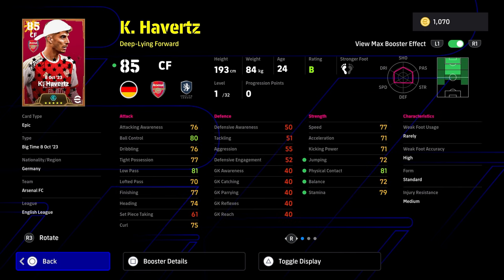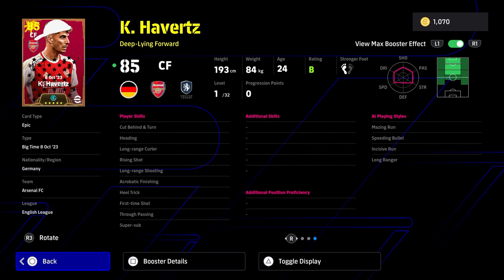He is going to be on B rating as standard but he does have standard form and he's missing a couple of things. I just feel like this card is very weak. His booster is going into physical contact but look at his acceleration and balance - even with that booster to balance, it's just not good enough. His skills are pretty decent but if you don't shoot with this guy I feel like he's completely wasted, and even at that his finishing stats are kind of missing as well.